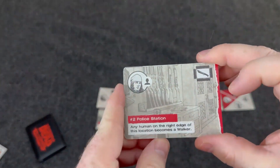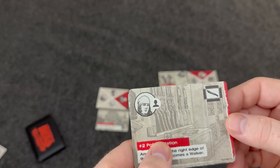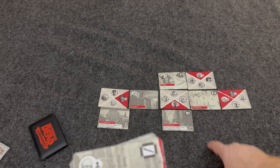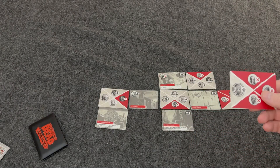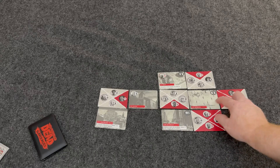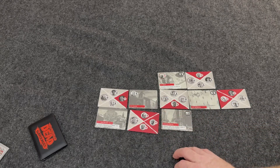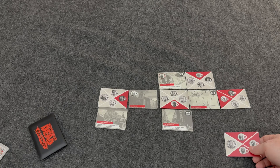Looking at the top of the deck — this location gives a human but turns any humans on its edge into walkers. I have four or five locations out, so I'll try the occupant side instead. That turned out to be a bad idea. If placed near the doubled-walker location, walkers would be quadrupled and kill my people. I find a location with 'if placed adjacent to a walker, do not spawn more walkers,' so I'll use that as a safer placement.